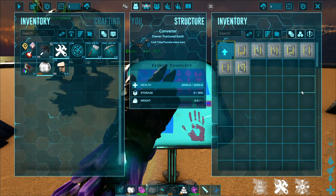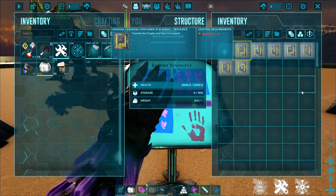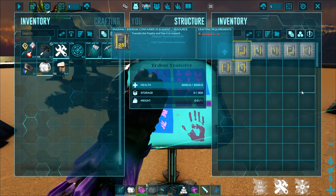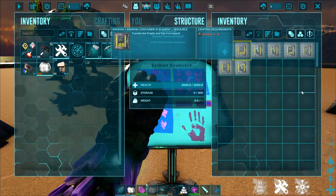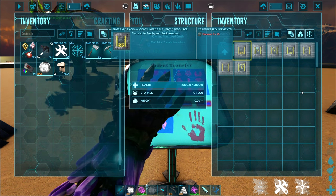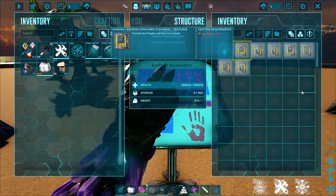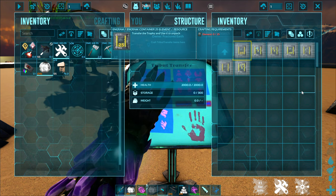Each one has different options. For example, this one is a 25 element container — it will hold 25 pieces of element. When you transfer and you're ready to use it, just select it in your inventory and use it, and it will unpack the element so that you will have it in your inventory ready to go.